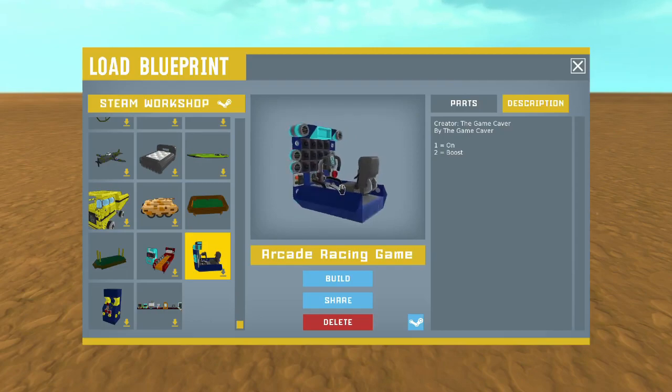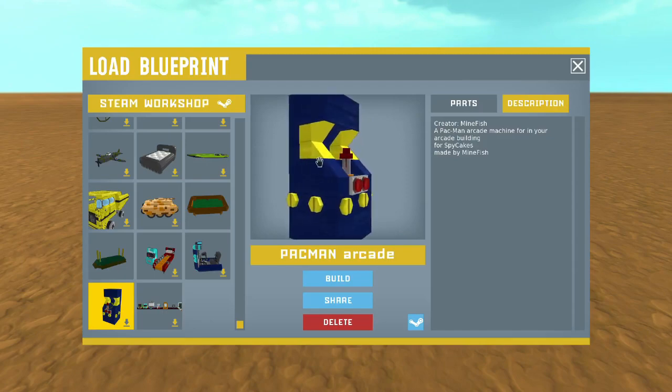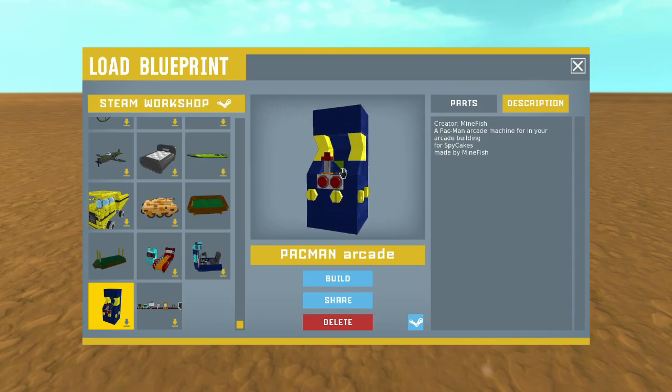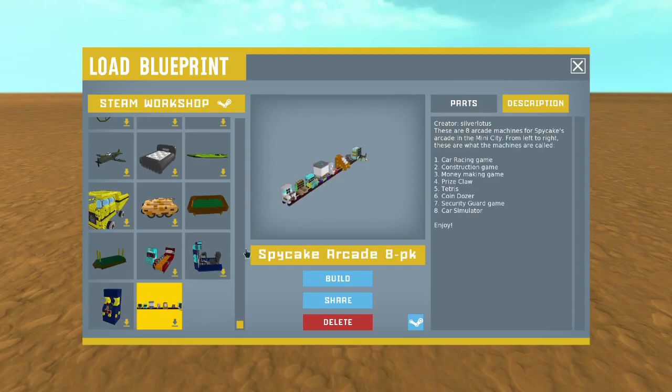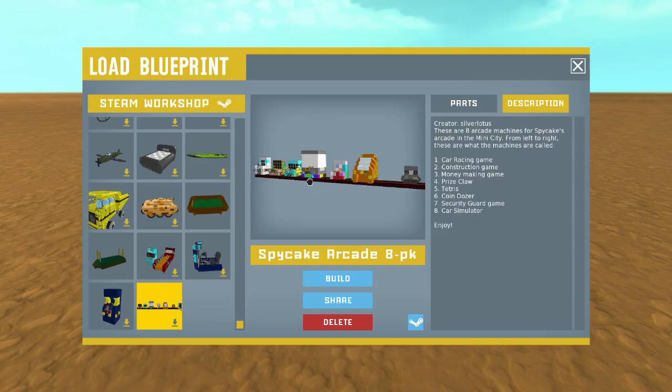Next we have the Pac-Man arcade machine, created by Minefish — a Pac-Man arcade machine for an arcade building, made for Spy Cakes. Great job though — you just look at it and you know it's Pac-Man. These simple designs are absolutely stunning. Moving on, the next big one was created by Silver Lotus — an eight-pack created for Spy Cakes' mini city. From that pack, I ended up using the car racing game, which is number one on the left, and the prize claw, which is number four. All around amazing stuff.